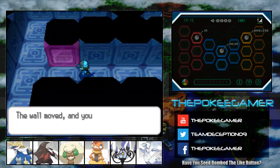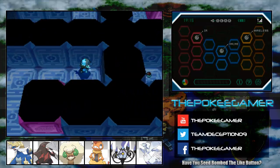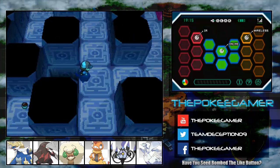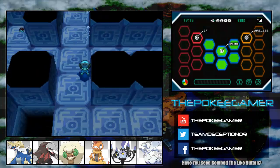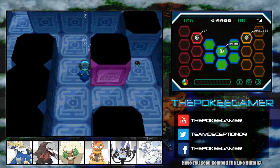Virizion has access to both Flash and Strength. I'm probably going to have to give it Cut as well off-screen and put it back in my party as of the next episode, because once we're done here, we're heading north and there are some areas where you can use Strength to get some really good items, as well as Cut to get some other interesting stuff.